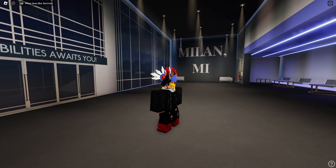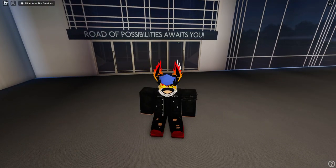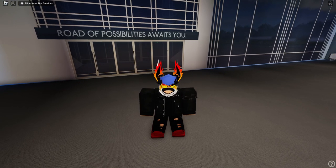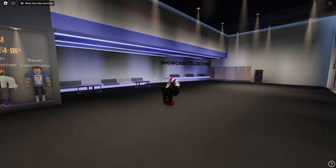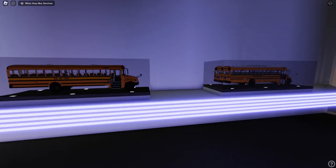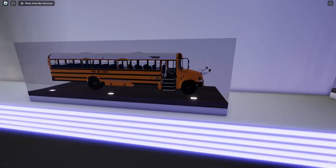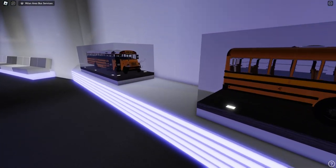They just had their second update and in this update there's basically a new spawn building and two new buses — the T3FE and Thomas C2. We'll be showcasing both but only driving one today. First let's take a look at this building which looks pretty nice from the inside. You got your ownership there and a showcase collection here, which is pretty cool. So this is some of their buses in the game. They haven't added their C2 and T3 up here yet but you got two CEs, I guess both different years.